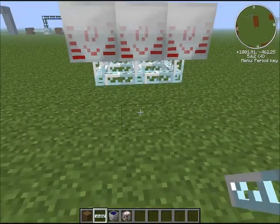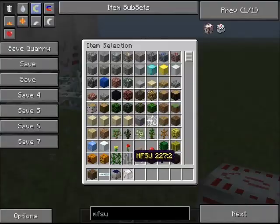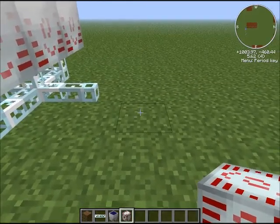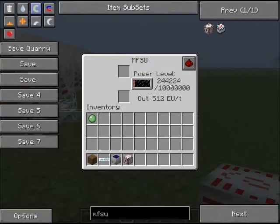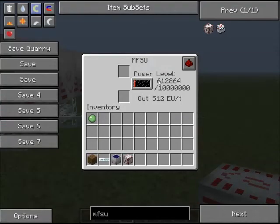Then you want to put another glass cable shooting out the sides, and then power it with an MFSU. These are the best energy containers in the game, so place that down and as you can see it's rapidly going up with EU. Since these are very hard to get, this is the most efficient power source for solar energy.